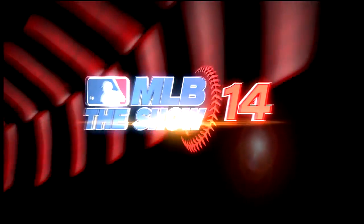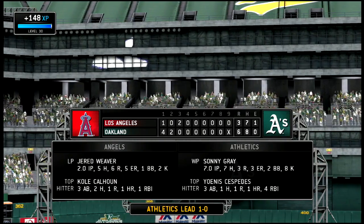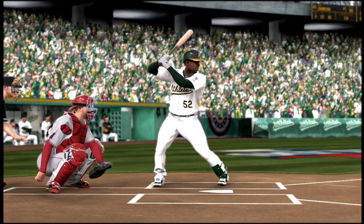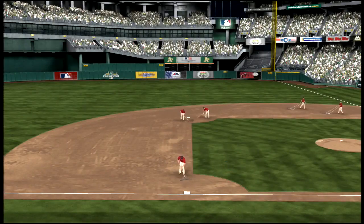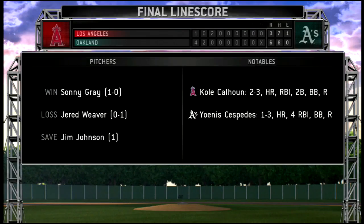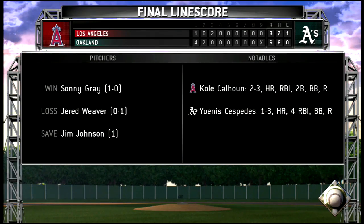We go to the ninth inning. Iannetta swings and misses to strike out, ending the game — we lose six to three. I've got more videos coming up and I'll try to put one out a day. Weaver went two innings and gave up six runs. Skaggs pitched from the third to the eighth inning and gave up nothing, so he did really well in long relief. My pitching was just awful that game, so hopefully I can get the swing of things and make a comeback in game two. Thanks for watching.